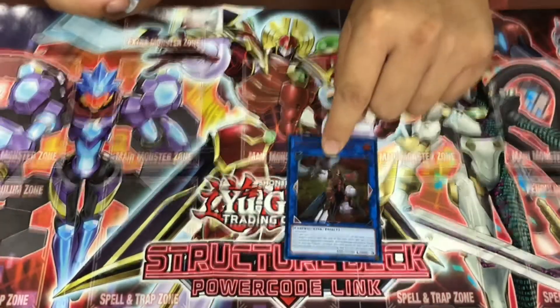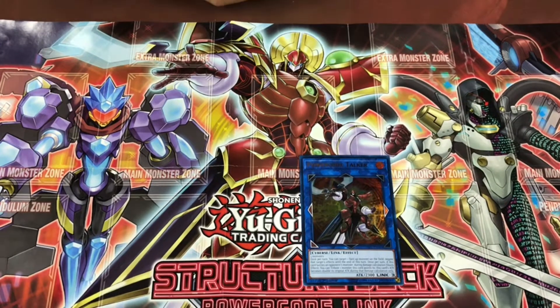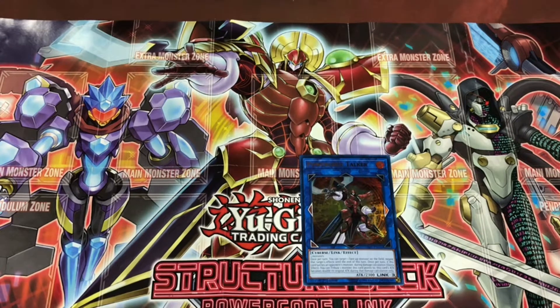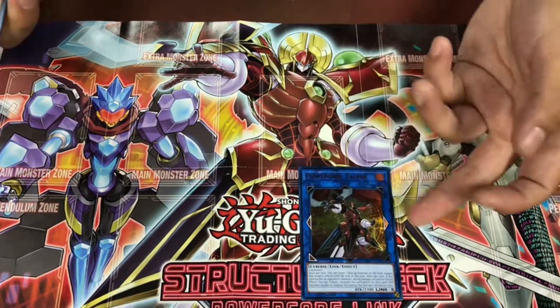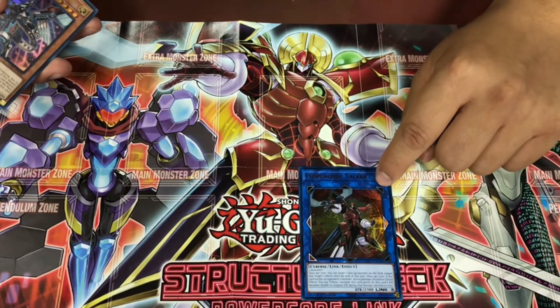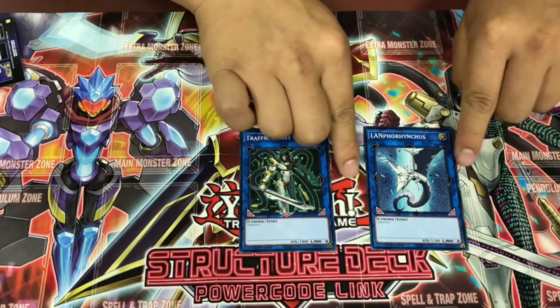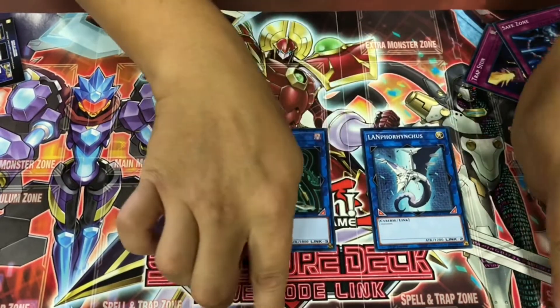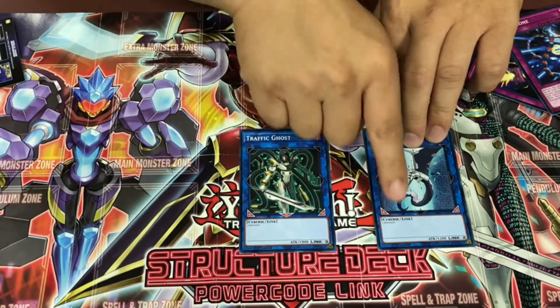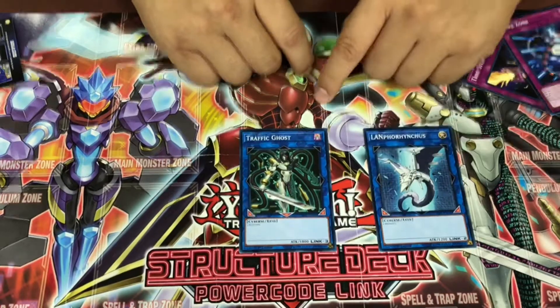Now we have our extra deck monsters. The main monster of the deck is Powered Code Talker — it requires three monsters to make. Its effect lets you target one face-up monster and negate its card effects until end of turn. It has a second effect where, once per turn, if you contribute one monster this card points to, the attack becomes double the original attack. There's also what I've been waiting for — the new Proxy Dragon, but this one points the other way, allowing easier access to special summon monsters from the extra deck into your main monster zones instead of the extra monster zone. Summoning it only requires two monsters, so it's not super hard to make.